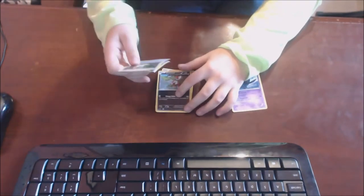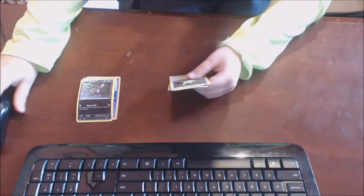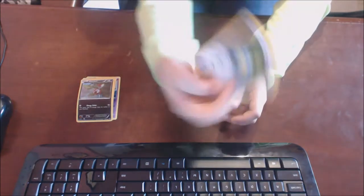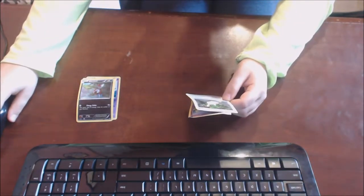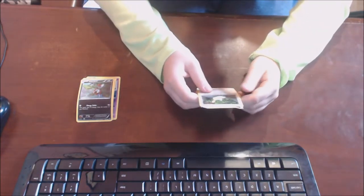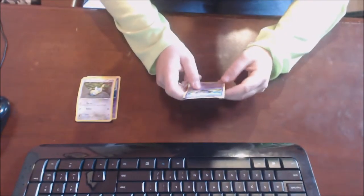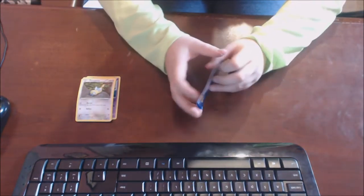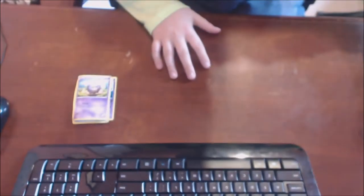These are commons that people just didn't want, so they gave them to me, so they're not that great. We have Dunsparce — he looks like some kind of caterpillar, I don't know. He does Burrow and also Rollout, which keeps going a couple of times and does 20 damage. 60 HP, it's okay. Let's put that aside.